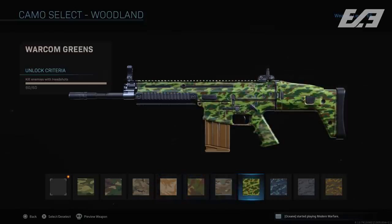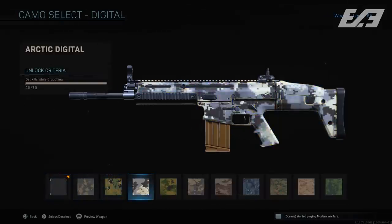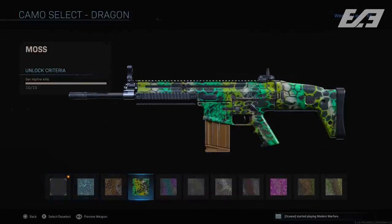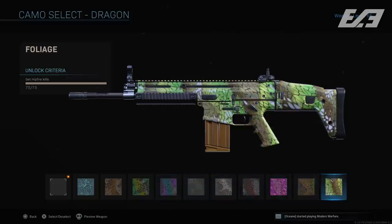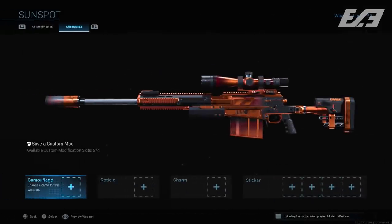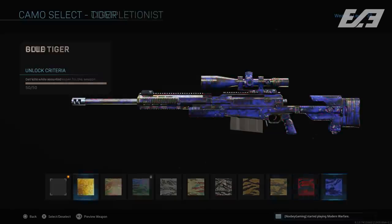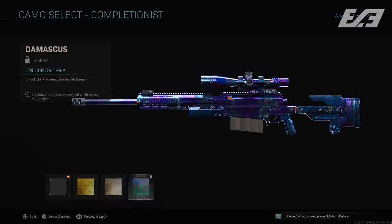Let's talk camos. First, camos no longer look as worn on weapons — previously some weapons had reduced opacity on the weapon canvas making them look battle-worn or scratched; that's been buffed so camos are now fully showcased. Additionally, camos are now applied to weapon parts they may not have covered before. The biggest example is stock scopes on snipers — the weapon camo and design now applies to the scope, whereas it did not beforehand.